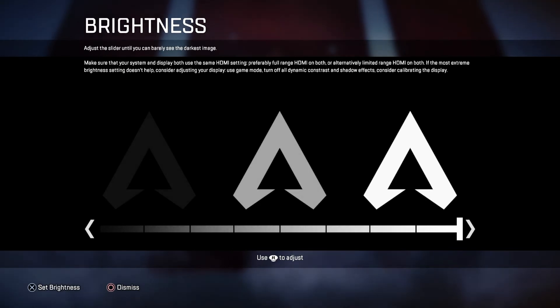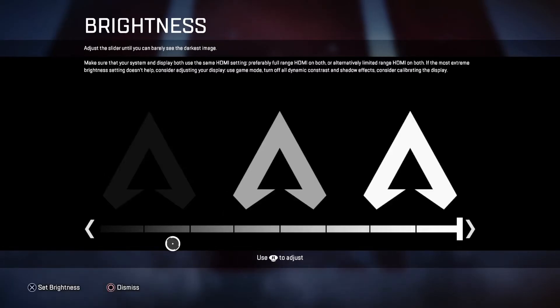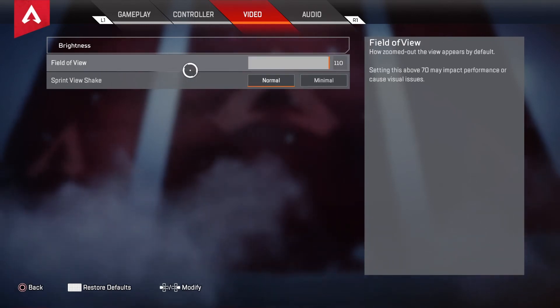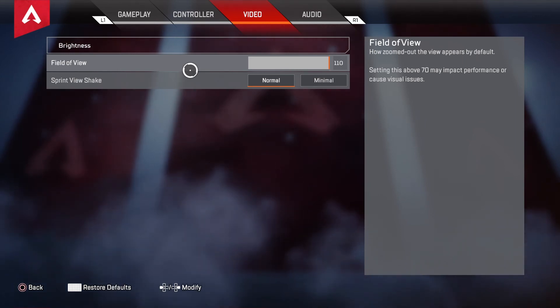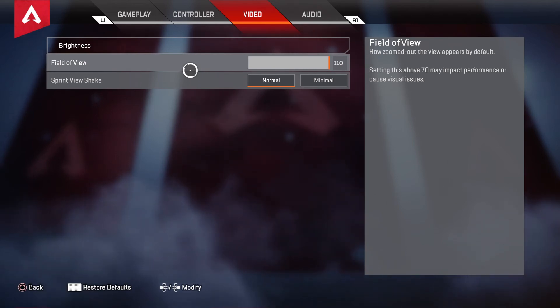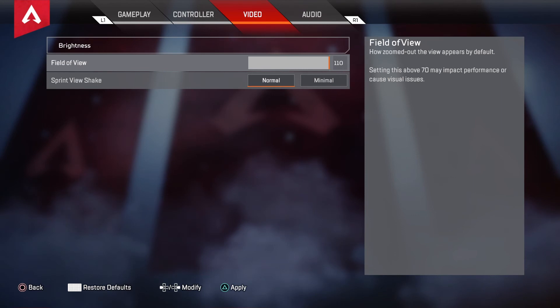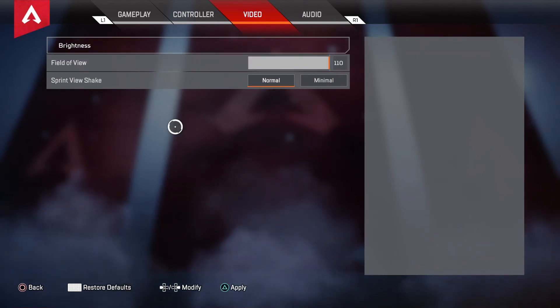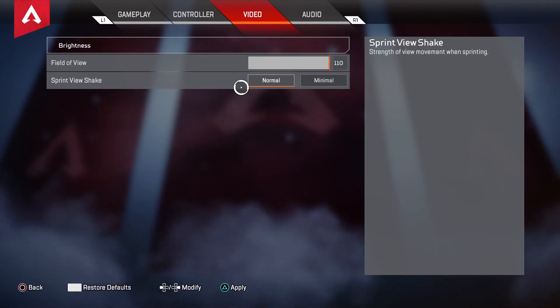Brightness: Max. Make sure that you push X to set brightness. Field of view is 110. If you are new to the game, make sure this is 110. This will by far beat out most of your opponents if they have a lower field of view than you, because field of view helps you see so much more that other opponents or your teammates can't see. Sprint view shake is normal.